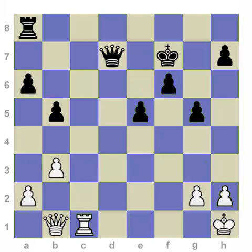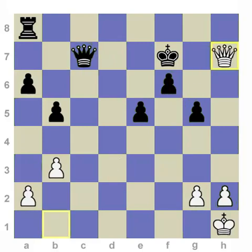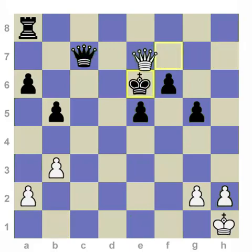What could white have done in the initial position to take advantage of the king and queen and skewer on a much more powerful level? The move is rook to c7, exclaim. After queen takes c7, queen takes h7 — now we see the skewer of the king and queen hurts a lot more. It's like the difference between having a thorn in your shoe and a knife in your gut. This is like a knife in your gut, and the game is over.